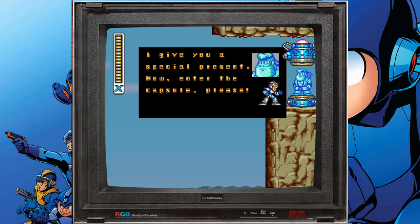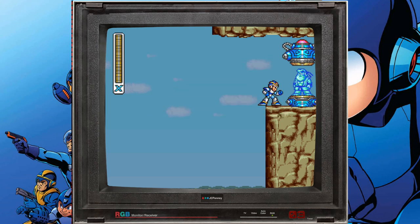If you did everything correctly, on the fourth attempt the capsule will appear in front of you on the ledge beside the health pickup you kept seeing. Wall jump up to it, approach it, and you'll get a quick speech from Dr. Light — dressed as Ryu — giving you the Hadouken.